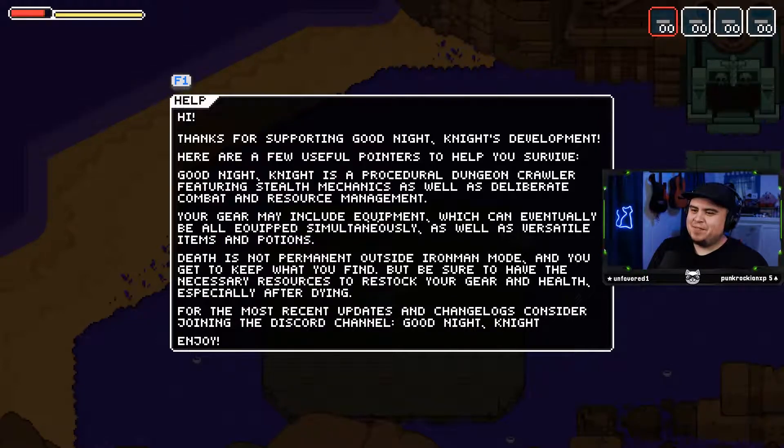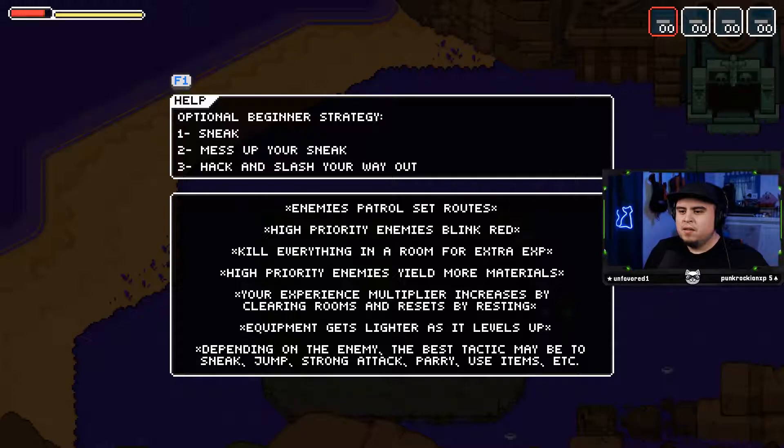Goodnight Knight is a procedural dungeon crawler featuring stealth mechanics, as well as deliberate combat and resource management. Your gear may include equipment which can eventually all be equipped simultaneously, as well as versatile items and potions. Death is not permanent outside Iron Man mode, and you get to keep what you find. Be sure to have the necessary resources to restock your gear and health, especially after dying. Sneak, mess up your sneak, hack and slash your way out.